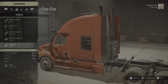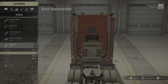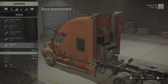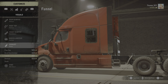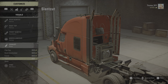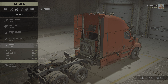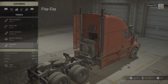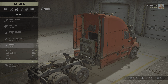Those exhaust pipes look really nice! We got the chrome one. We got the funnel. There they are — side pipes. Now we're cooking. That's amazing. And we got stock. I'm going to buy this one only because it looks stupid.